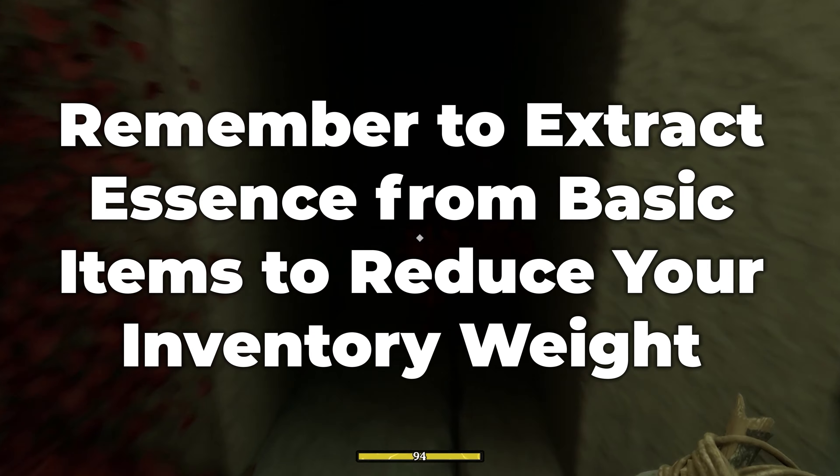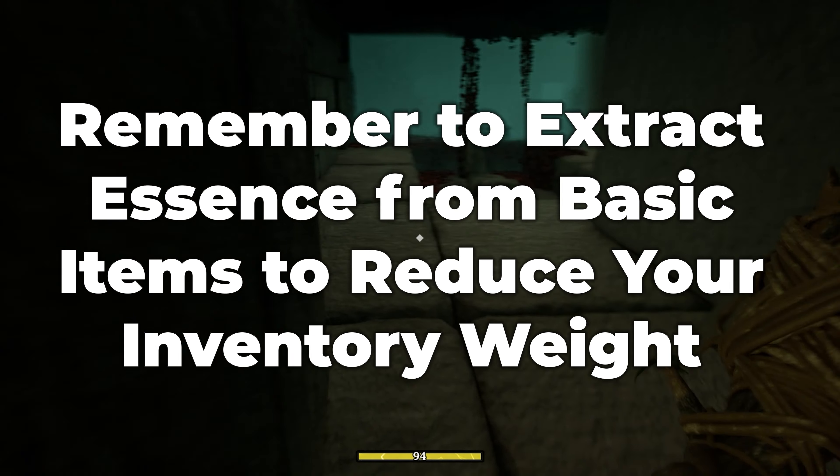If you become encumbered, extract the basic essence from items like wood, rocks, and plant fibre from within your inventory, as these are easy to gather and will help quickly reduce your weight.